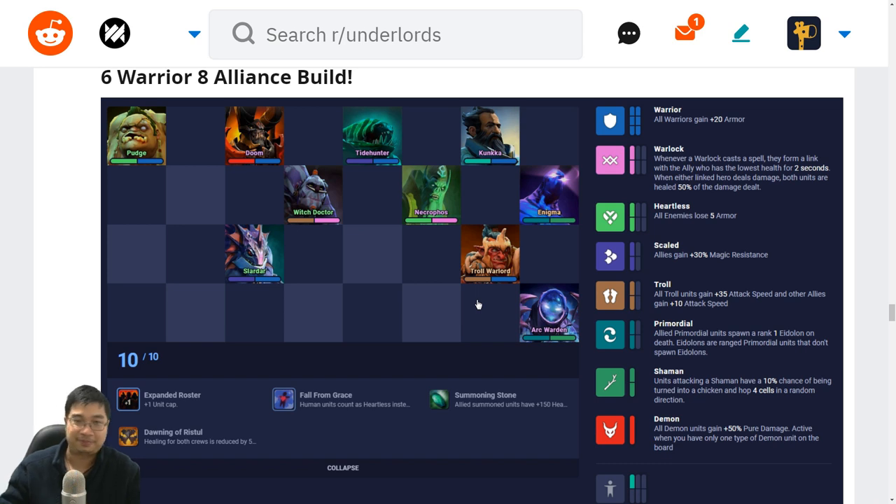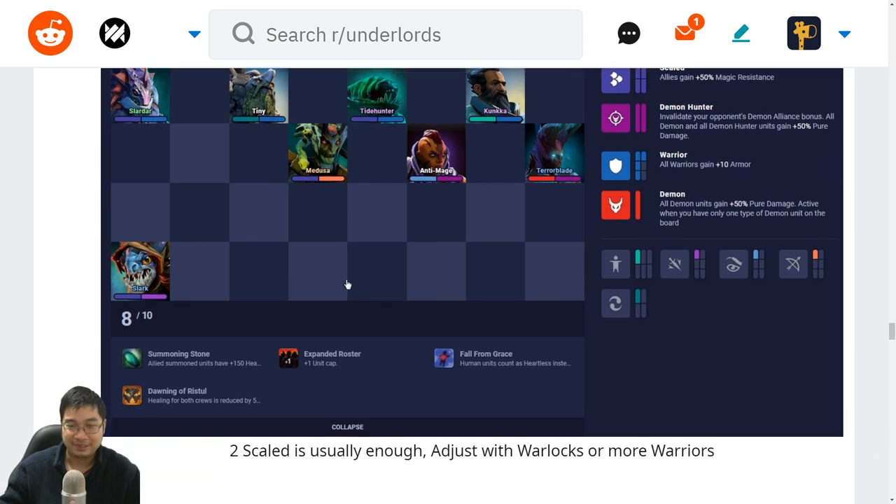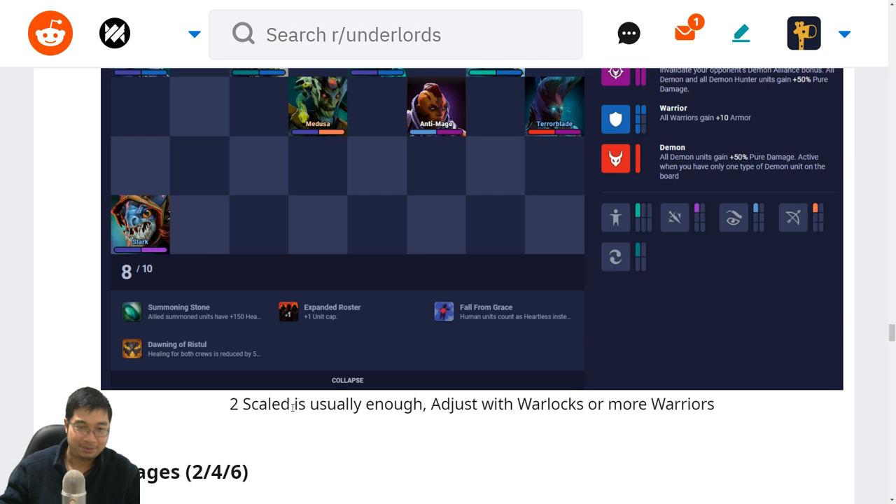Next we have a popular build from before the meta that's still working now. We have four warriors, Slider and Tide for the scout, also Medusa and Slark. We don't necessarily need Medusa — we can have something else. The key is the number of stuns: we have Tiny, Tide and Conqueror. The damage comes from Slark and Terrorblade — we really want three stars on Slark and Terrorblade. As we're rolling, it's likely at level 8 we can find Medusa. If we're facing lots of mages we can use her, otherwise we can consider warlocks or even more warriors. Sometimes two Scaled is enough and we can just go more warlocks and warriors.